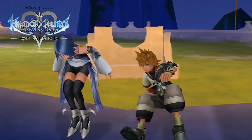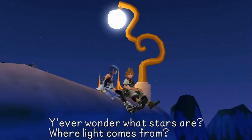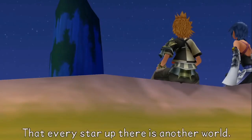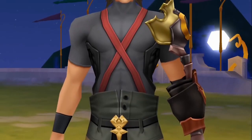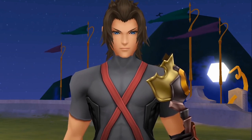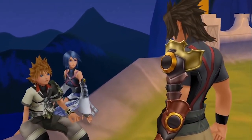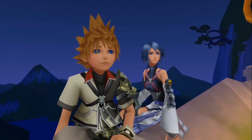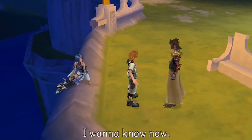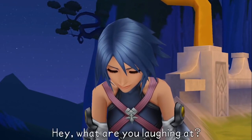Next up is Kingdom Hearts Birth by Sleep Final Mix. This is a prequel game taking place about 10 years before Kingdom Hearts 1, and it has 3 separate stories that together clock in at about 20 to 30 hours. It follows three friends named Terra, Ventus, and Aqua. You visit the same worlds as all three characters but go through different areas and stories until they all line up. There is a correct play order: first Terra's story, then Ventus's, then Aqua's. After Aqua's story, make sure you unlock the final episode and the secret episode to get the full context — both are very important to the story.